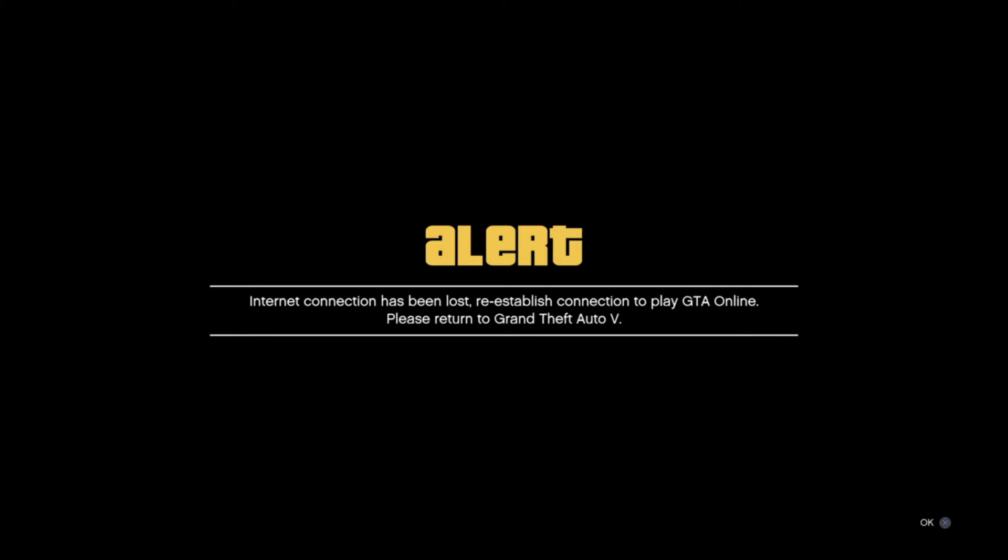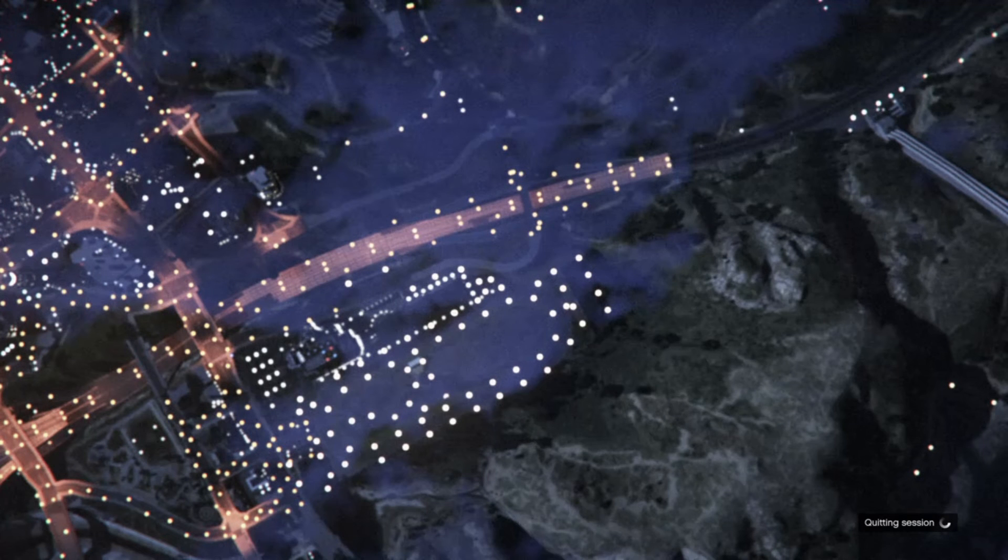It should say 'Internet connection has been lost, re-established connection.' You just do that over and over again and you'll slowly get money.